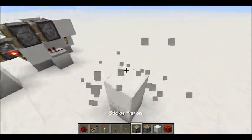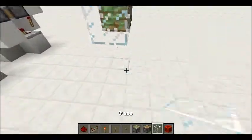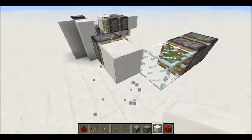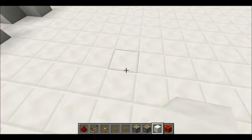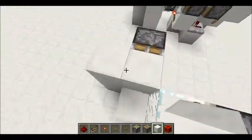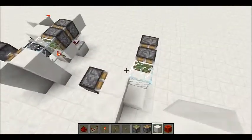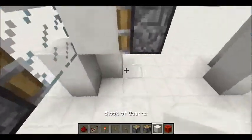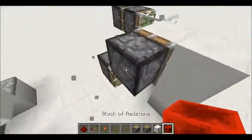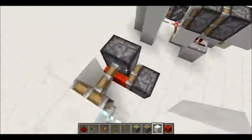So what you'll need to start off is a double piston extender with glass in front, and then on this side you'll need a wall piston. This is the wall and then this is the other wall — this can be any sort of block that can be pushed as your wall. And then you're going to want to get a piston with a redstone block underneath this wall piston, wall block swapper thingy.